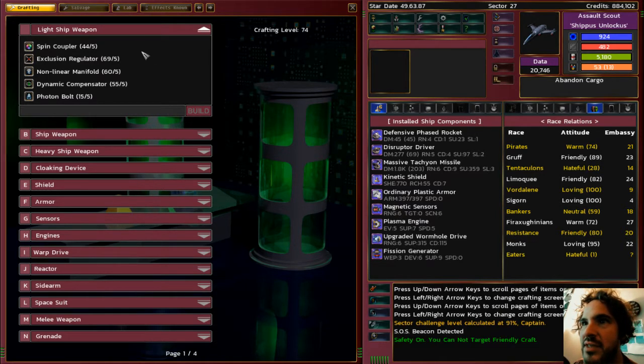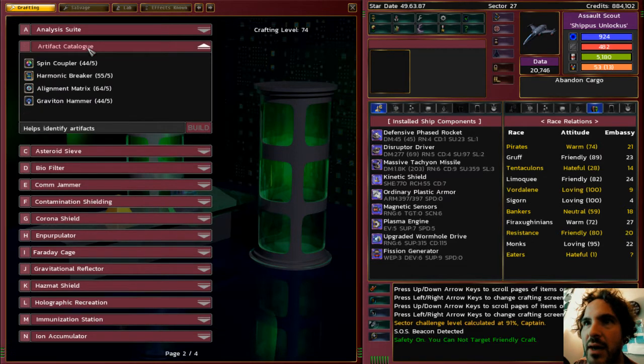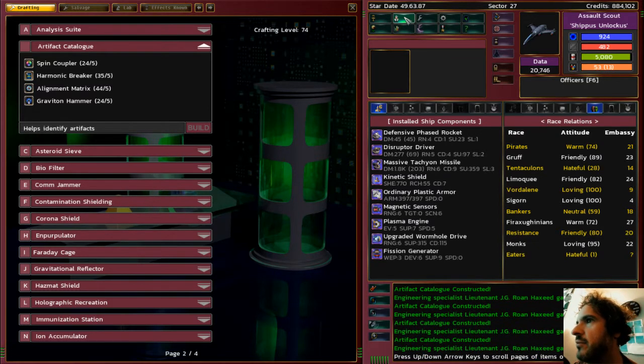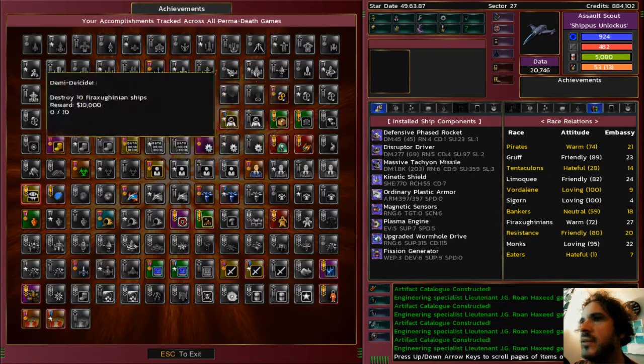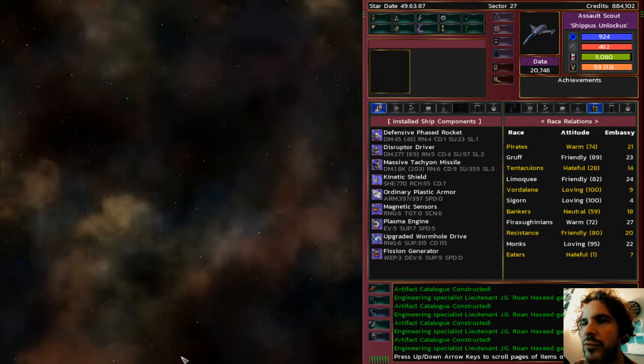As far as the achievement goes, it doesn't matter what I craft. I'm looking for something that's not going to break the bank. Look — I just built four artifact catalogs, none of which I particularly need. She's getting XP — good, she likes crafting, she likes when I craft. Alright, five more things to go.